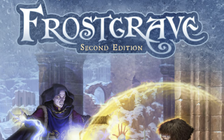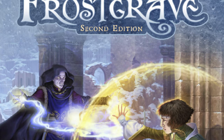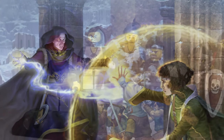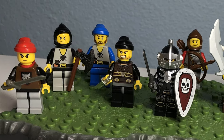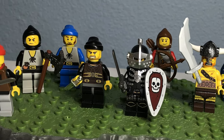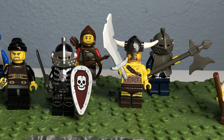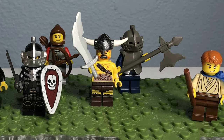After you've created a wizard, next they get to spend local currency, or gold crowns, hiring a warband. Your wizard starts with 400 gold crowns they can use to hire 8 soldiers, up to 4 of which can be the more skilled specialist soldiers. And in addition to these 8 units, the wizard can also hire an apprentice.